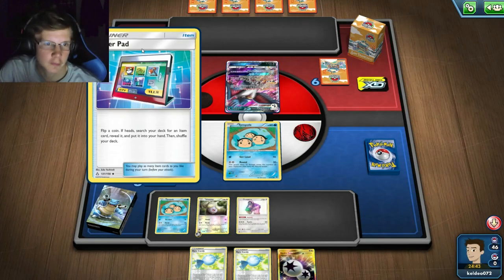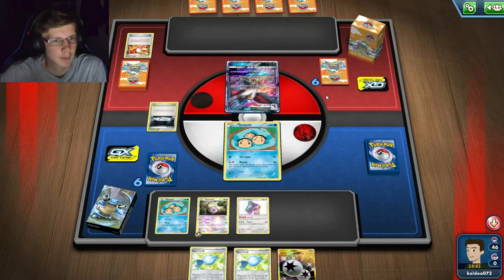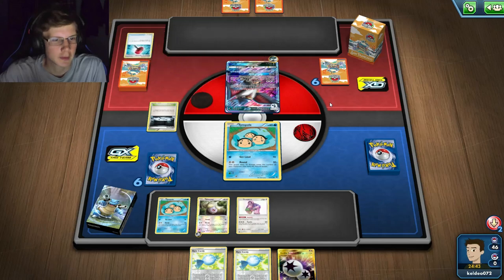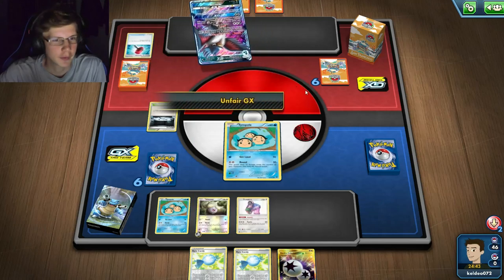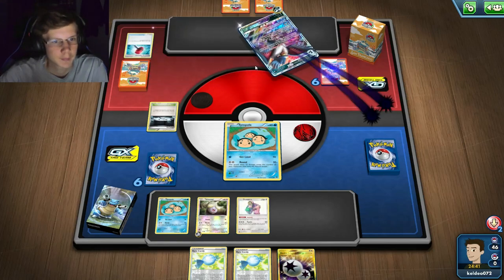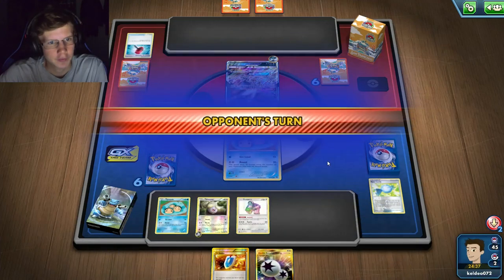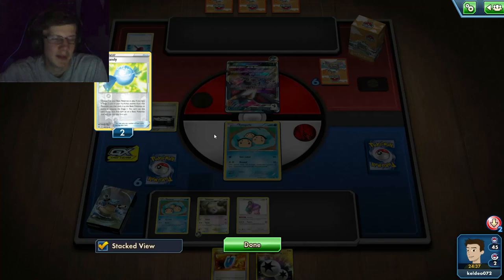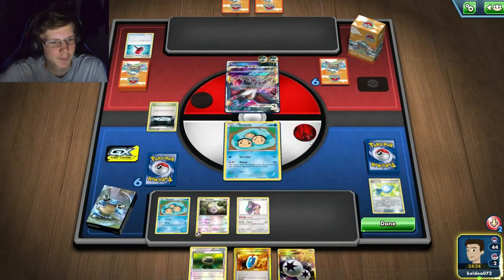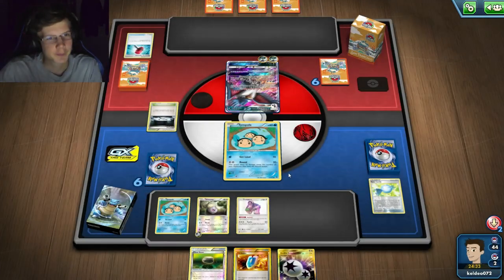If he Order Pads he'd probably just go for an Enhanced Hammer. And there's the Cipher Lab. I need a supporter though. He's going to Unfair GX me - but he missed the hammer! I'm still in it! He basically Unfair GX'd for nothing. VS Seeker - he did discard both Rare Candies though, that kind of sucks. I've got two DCEs - you go for those man!